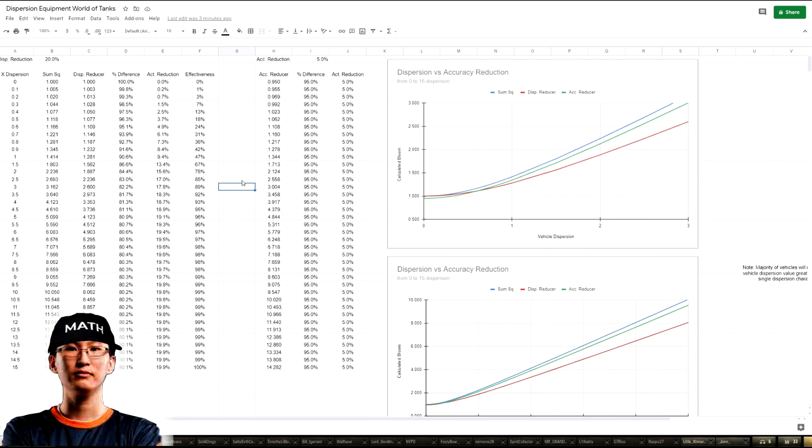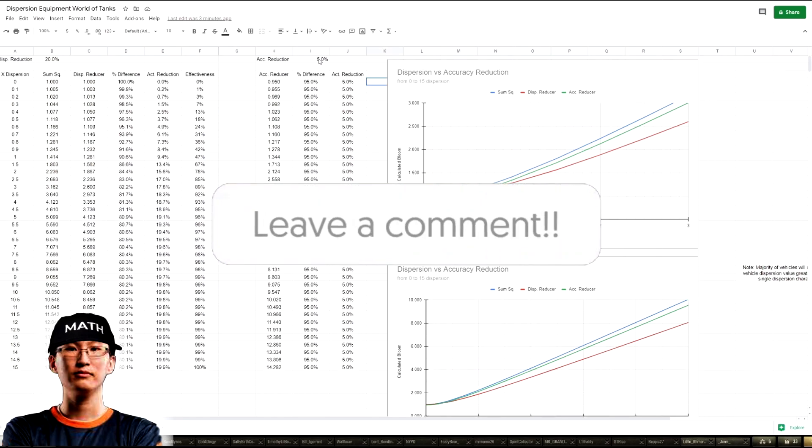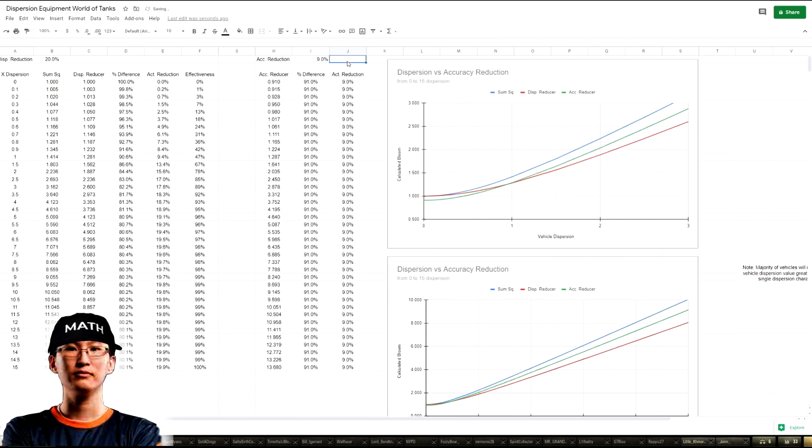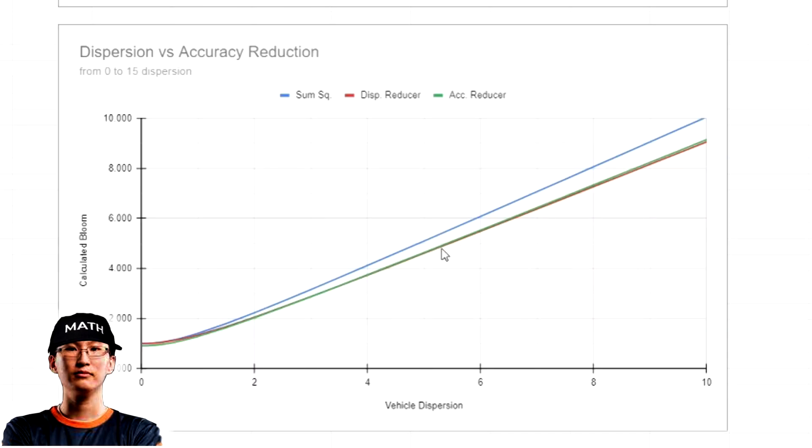Anyway, because of this, there is generally a point where improved aiming unit beats v-stab or improved rotation mechanism. On the chart on the right, the green is improved aiming unit and the blue is your current reticle size — you can see it's 5% smaller. If we hypothetically use a 9% improved aiming unit versus a 10% improved rotation mechanism, at low bloom the improved rotation mechanism does nothing, but improved aiming unit helps decrease your reticle size all the way up to about 3 dispersion value. Even after that, while IRM would beat it, it only beats it by 1% when bloom is maxed out.